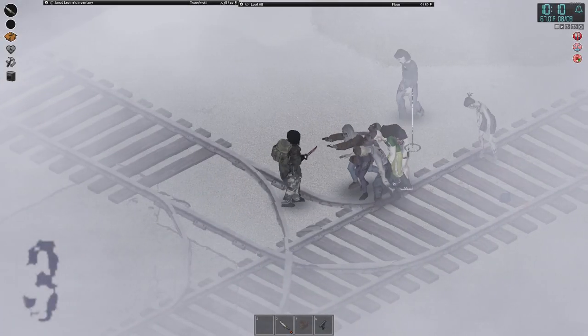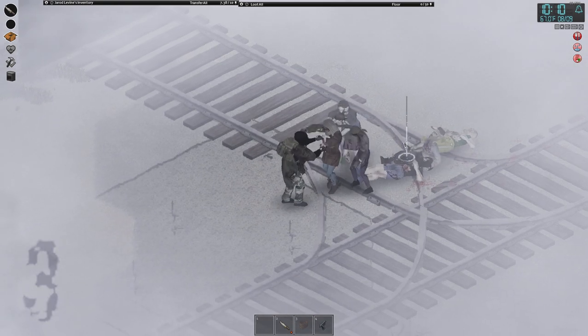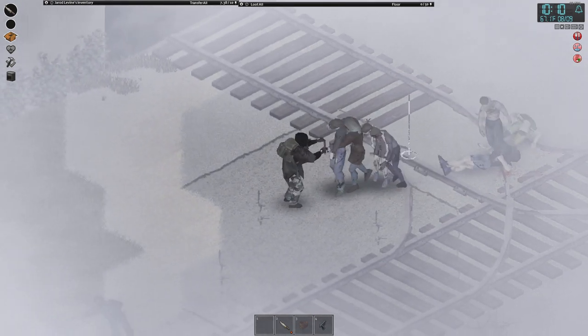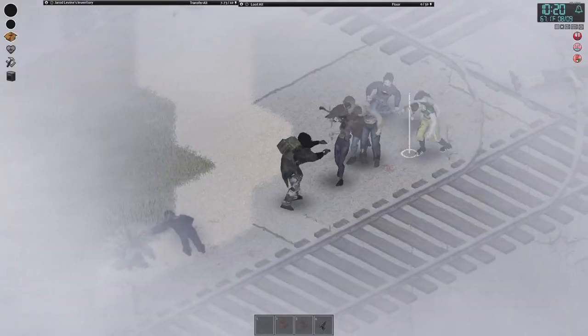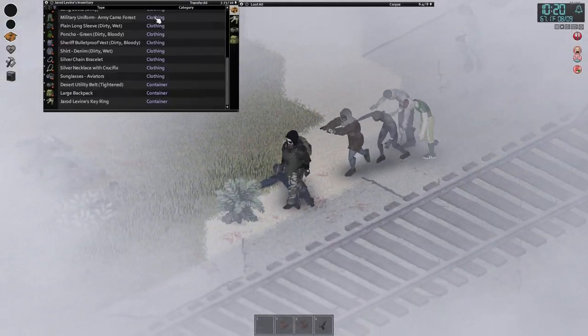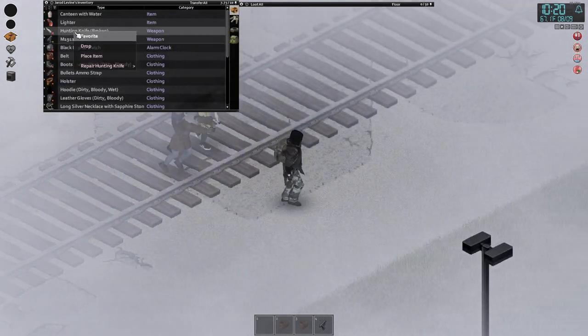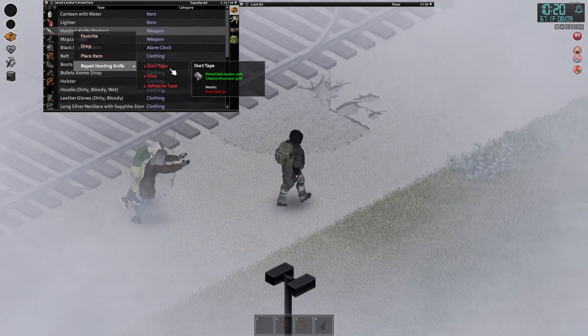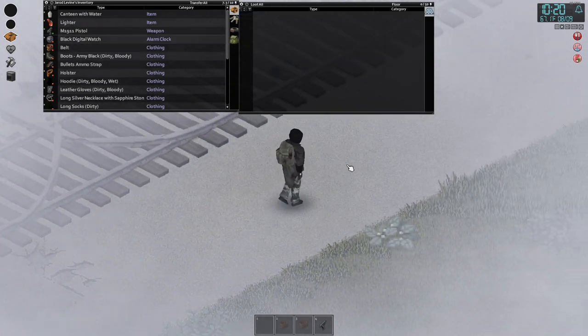Coming in at tip number three: never get overzealous when in combat. As you can see, I'm only fighting five or six zombies right here, but I'm doing it with a hunting knife and I haven't checked the condition on it in a hot minute. So I have to retreat. Which goes to show that being overconfident even at the best of times can lead to your downfall. It's better to just avoid this situation altogether — check your conditions frequently and make sure your weapons aren't on the verge of breaking.